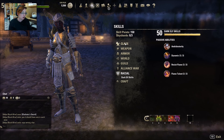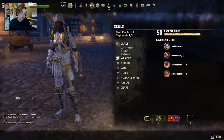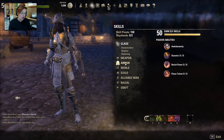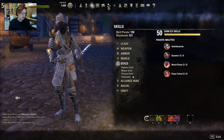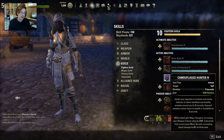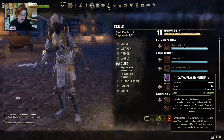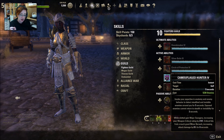So let's have a look. There's only one that I really, really want to show you specifically: the Camouflaged Hunter. When it's slotted, gain Major Savagery, increasing your weapon critical rating, which is great, and against everything, not just Daedra anymore.